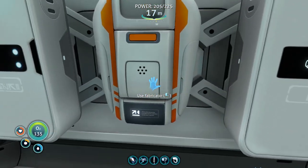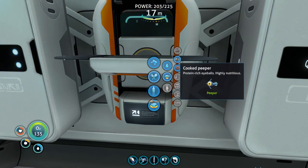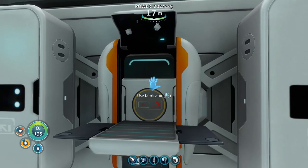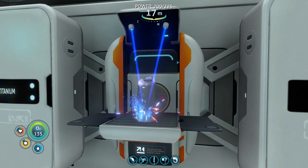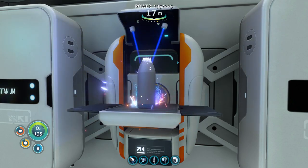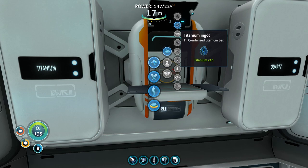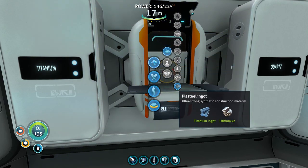Here we go. First off let's get some cooked peeper going - let's grab two of these guys. Bam - vital signs stabilizing! Now let's get some water going. I ended up picking up a few of these guys on the way back - they were there, I might as well get them. Now let's see - plasteel ingots need a titanium ingot. Let's make a titanium ingot. Sweet - got that! Got one plasteel!